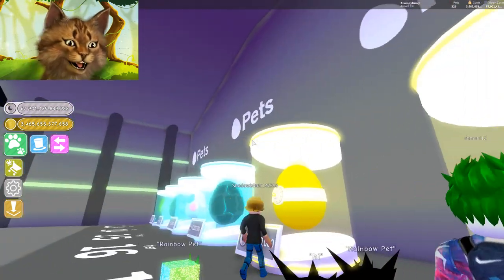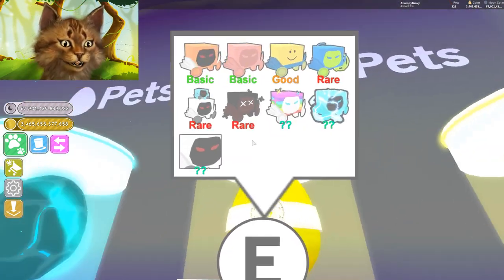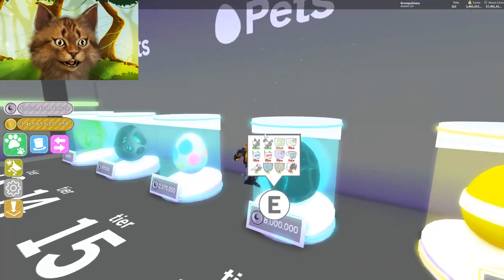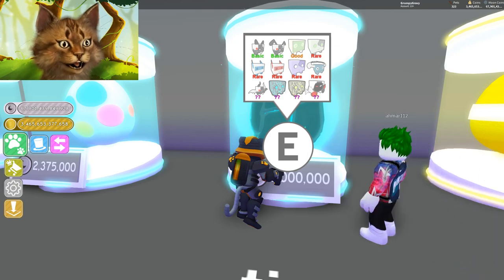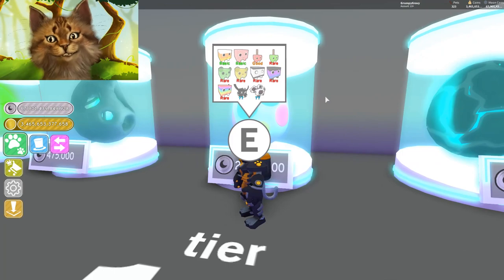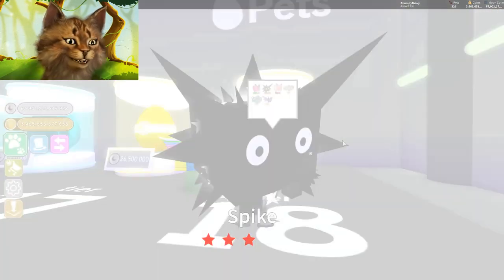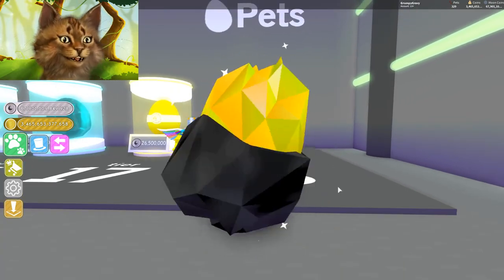I like this update way more because look at how many pets there were - way more pets. But they only added nine for this one, and for the next one they should add like 12. All 12 slots should be filled up - it should be like this update right here where they had so many rare pets, like shock core and a dominus. There were so many rare pets in that one. Now with this daily it's only four pets - what are you even doing? I need more than four pets.